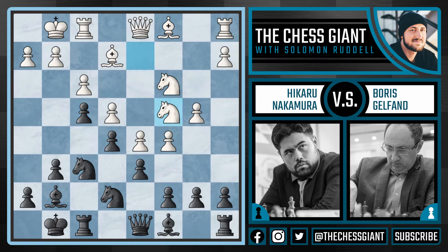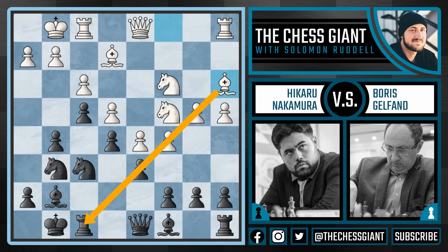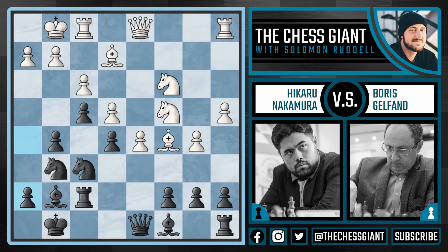Here knight c4 — a nice move from Gelfand, putting some pressure on g6. We see g5, a4, knight g6. Notice how both sides don't seem too concerned about what the other is doing — both are just continuing to aggressively attack. Here we see bishop a3, and this bishop has its eye on the rook on f8. So Nakamura plays rook f7, getting out of the line of fire. Gelfand continues to push with b5. Now white is actually threatening to take this pawn on d6, so Nakamura takes on c5. After bishop takes c5, h5 — continuing to push. We see a5, g4.